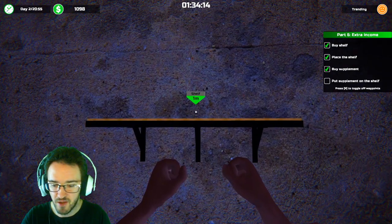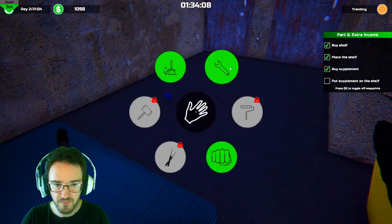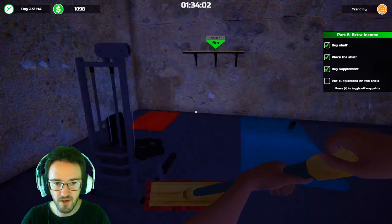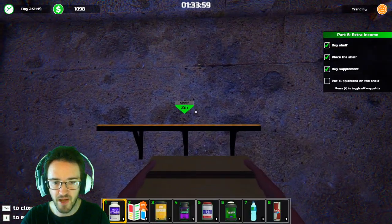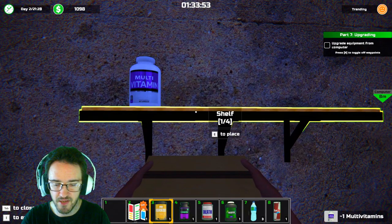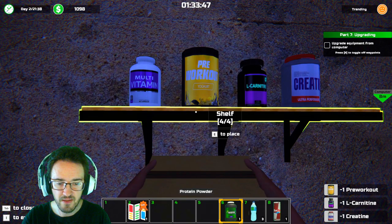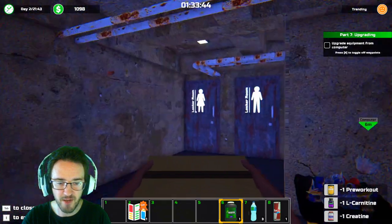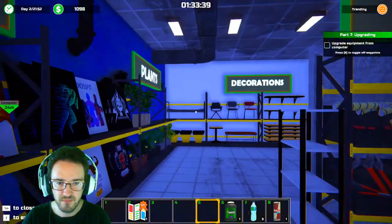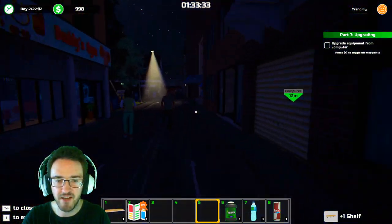Put supplies on the shelf. Tab. Where's my inventory? Broom — sweep up trash. Any more trash? No. Shelf — E to place. I can use the mouse wheel. It can only hold those four things. I want another shelf for my stuff. I've got 998 bucks left. There's our supplies, folks — and right here, make sure to stay hydrated.